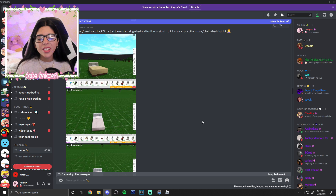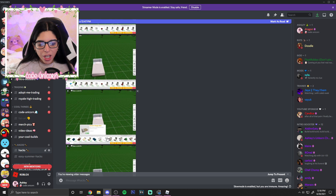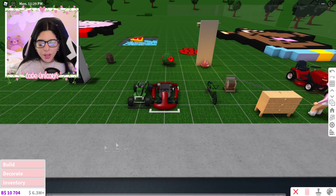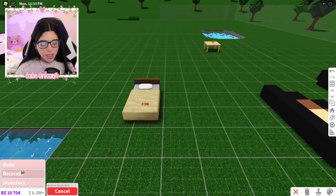Last but not least — we didn't have that many hacks but the first one made up for the whole video. This one is from Sophie: they made a headboard out of chairs which actually looks really nice. You just take these transitional stools, put them on the back of the bed, and boom — you have a little headboard.